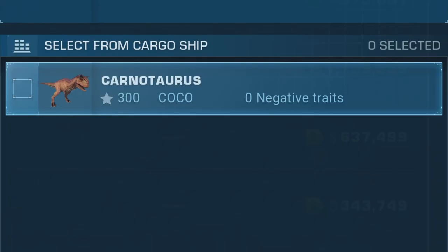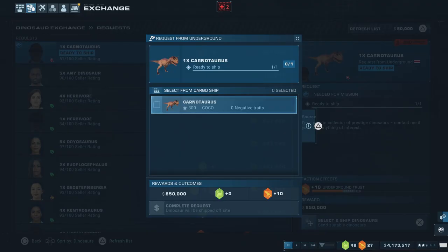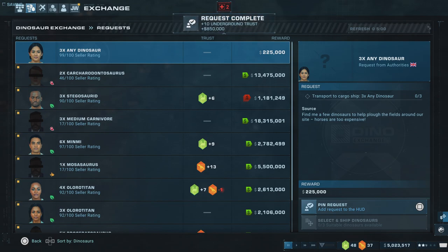Fine, I'll give up my little protest and sell you Coco, you bastards. I don't like you. He's got his name there — it says Carnotaurus 300, Coco. Why did I name him? I hate myself, I hate this game. Request complete, you cheapskates.